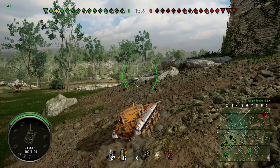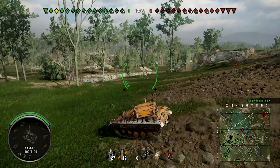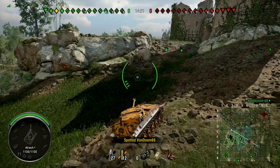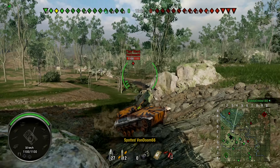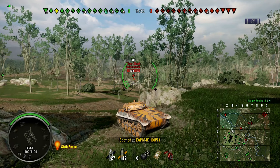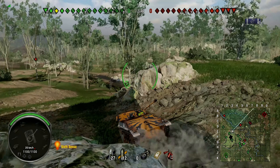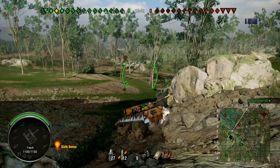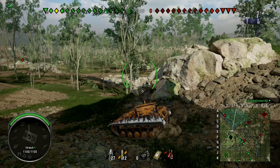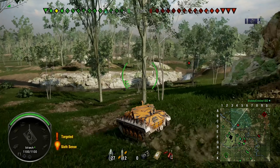A lot of fighting happened in that area in the old meta — we'll see how it plays out in the new meta. The map overall is fantastic because it has a lot of hills, rocks, and areas to hide. There are hills on the west side where TDs can camp and snipe. It has pretty much everything for any type of tank, especially light tanks with lots of room to move around and spot.